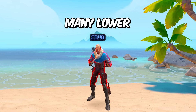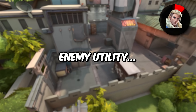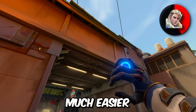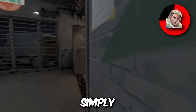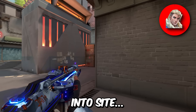We got Sova, and one thing many lower-rank players don't do correctly is use their shock darts to break enemy utility. A single shock dart could ruin an entire Killjoy or Cypher setup, which makes your duelist's job much easier. When you're going to take a site, use your drone to find the setup, and once you find it, simply throw a shock dart at it — no Killjoy Mollies to stop you and your team from pushing into site.